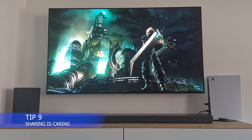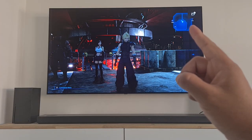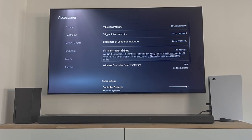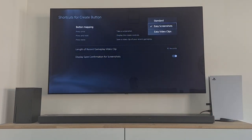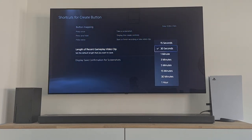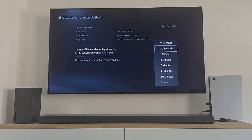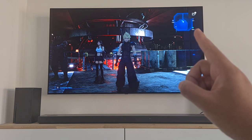PlayStation 5 tip 9: Sharing is Caring. Did you know you can change the function of the DualSense share button? Go to Settings, then Accessories, go to Controllers, and scroll down to Shortcuts for Create Button. At the button mapping, you can change the Create button to make screenshots or video clips — whatever you like. You can also select how long a video clip needs to be. This gives you more control, and shortening the video length or disabling it entirely saves storage space, especially when you make screenshots or videos by accident.